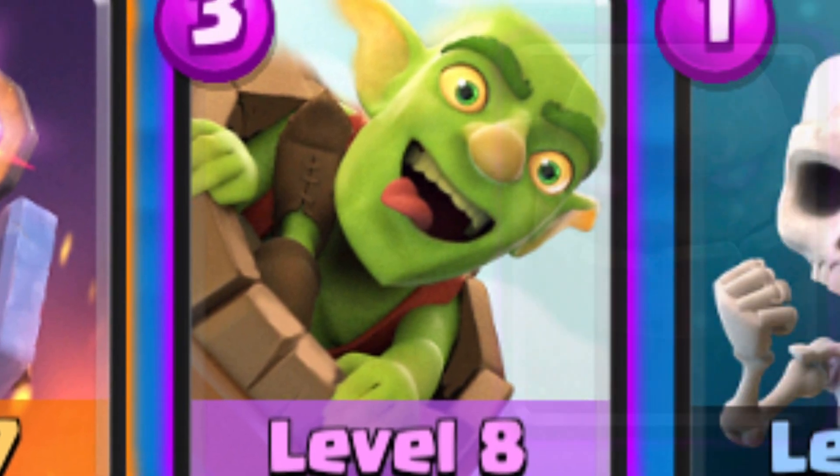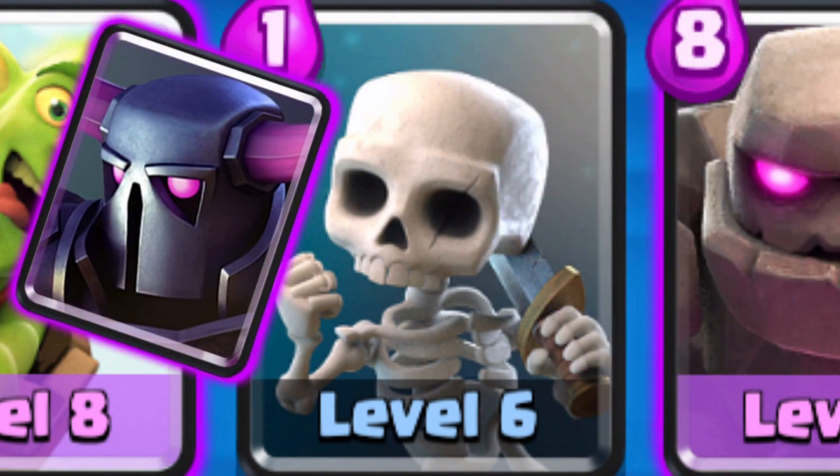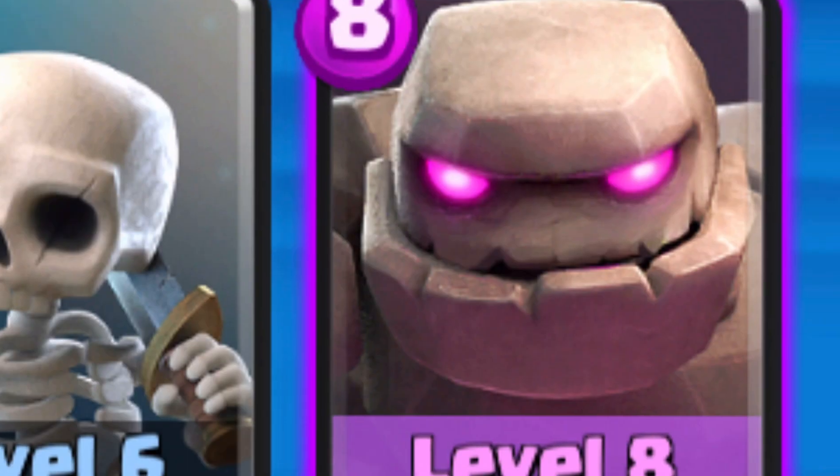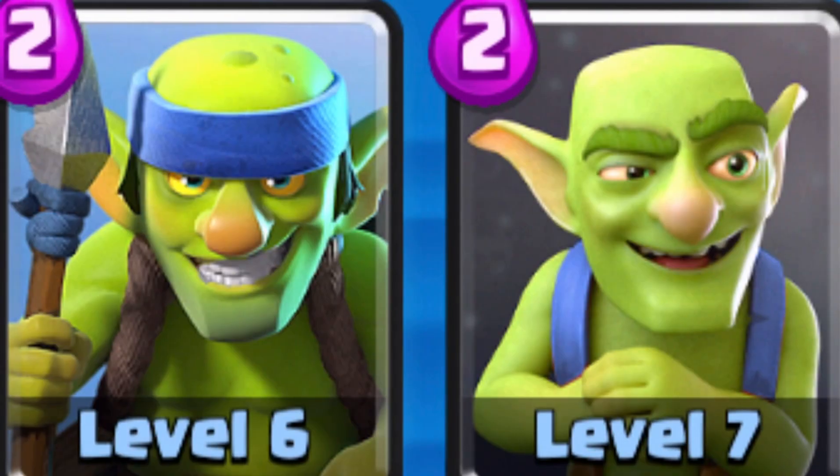Next, we have the goblin barrel to help with the golem in destroying towers. Next, we have the one-elixir skeleton, which helps get rid of many P.E.K.K.A.s, sometimes with the help of a regular P.E.K.K.A. Next, we have the brute force of the team — the golem — which connects with the spear goblins and the regular goblins for both defense and attack.